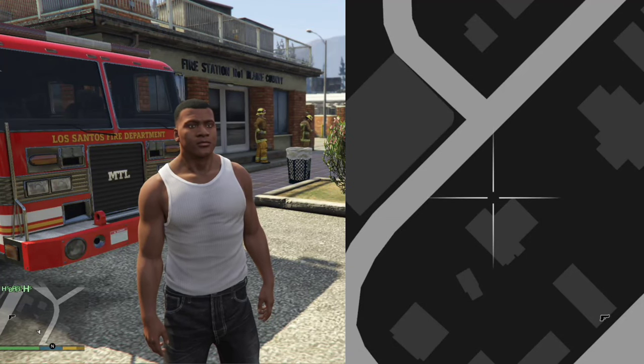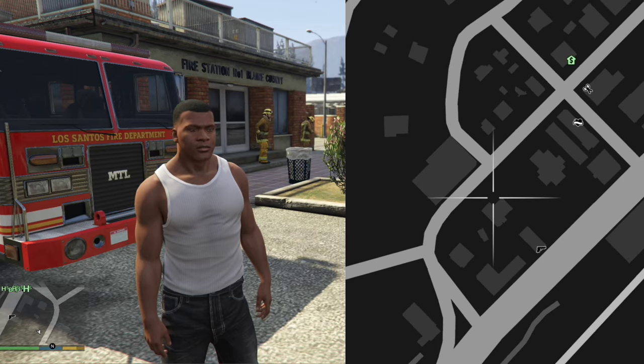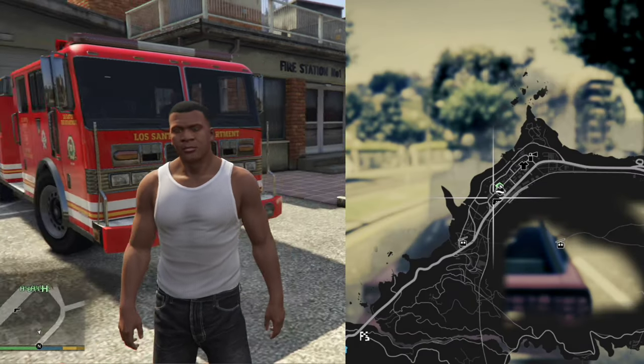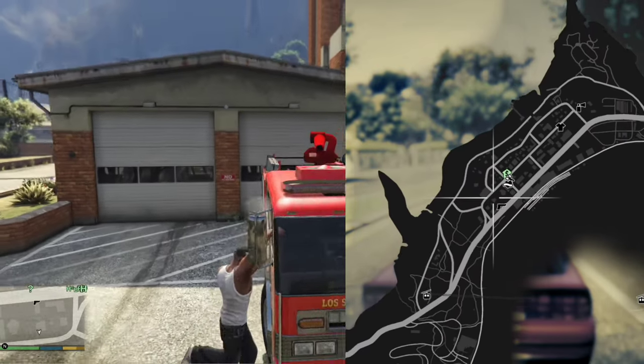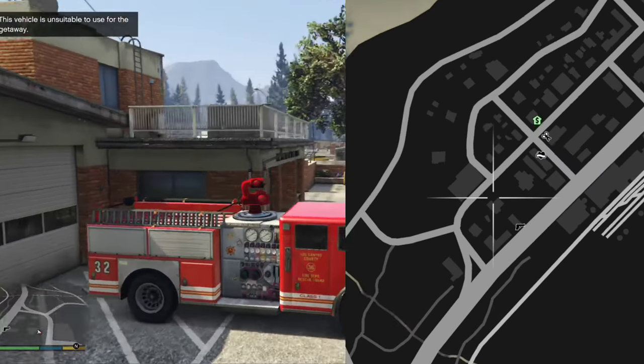The first of two fire station locations we're looking at is located in Palato Bay, as part of Blaine County, as you can see on the map right here. If we want this fire truck, all we need to do is press the triangle button or Y to get in.